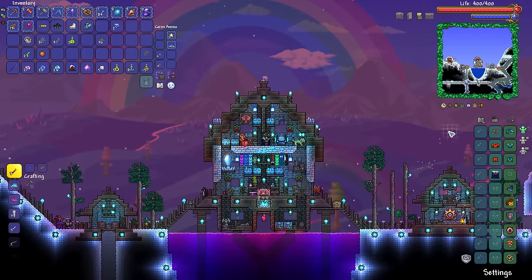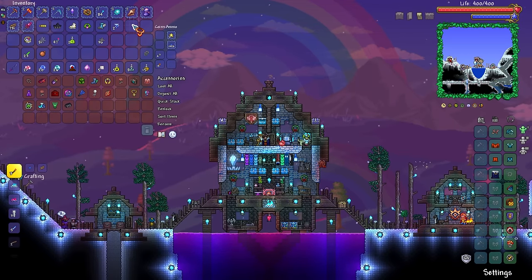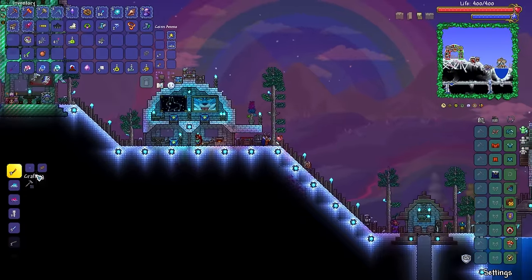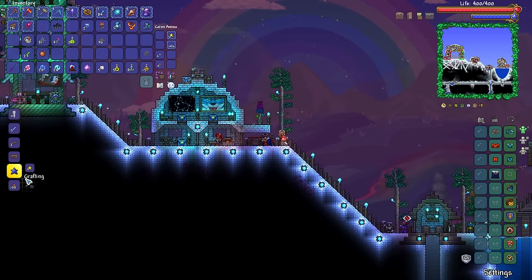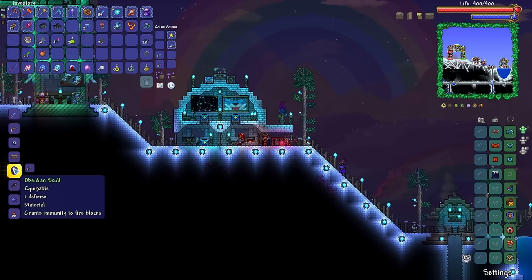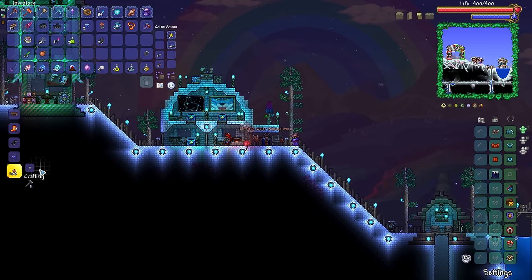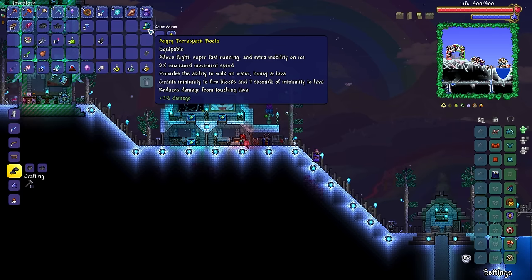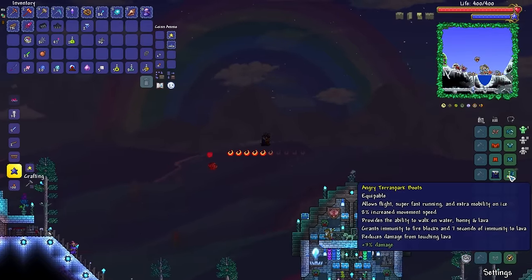With all of the various bits and bobs I have now, I should be able to make myself the Terror Spark Boots. There's the Lightning Boots, there's the Cross Spark Boots. Obsidian Rose grabbed, and I'm still missing the Obsidian Skull — yeah, it looks like it is. Obsidian Water Walking Boots, there's the Lava Waders, and at long last — the beauty that is the Terror Spark Boots. We've already got Angry on it, so I'm kind of all right with that.